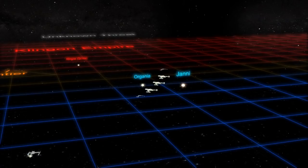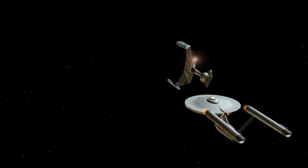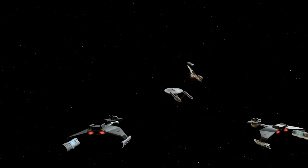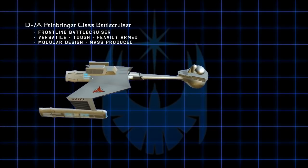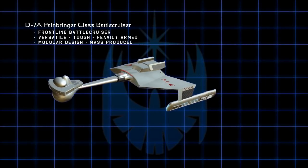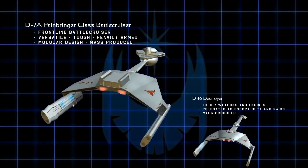The Klingons wasted no time initiating the first ground combat on Jani-4 by landing troops and easily subjugating the planet. Although many of the Klingon commanders lacked tactical skill, they made up for this with savagery and relentless aggression. In almost every early engagement, the Klingons enjoyed a 3 or 4 to 1 numerical advantage. The Klingon D-7s proved themselves to be a solid design, while the old D-16 destroyers began to fall into disfavor.